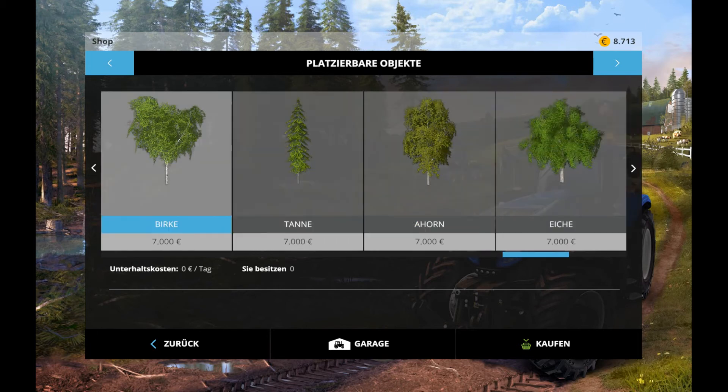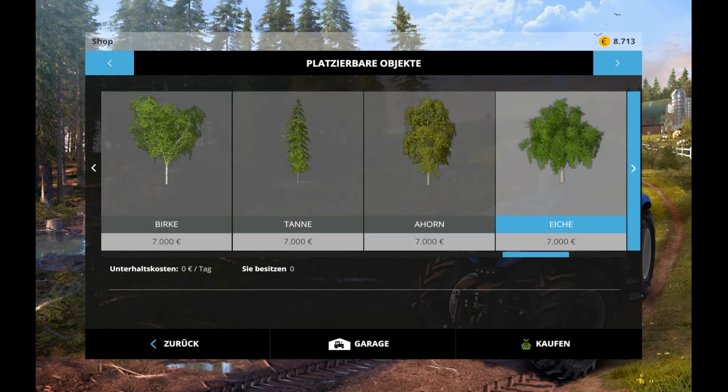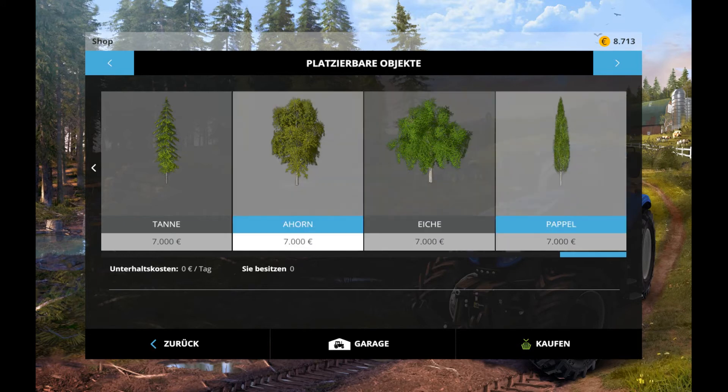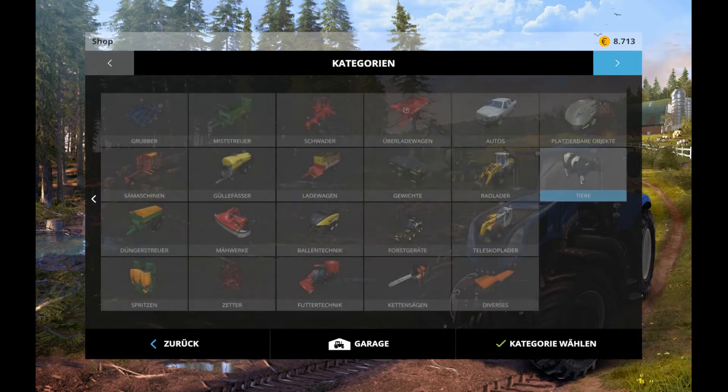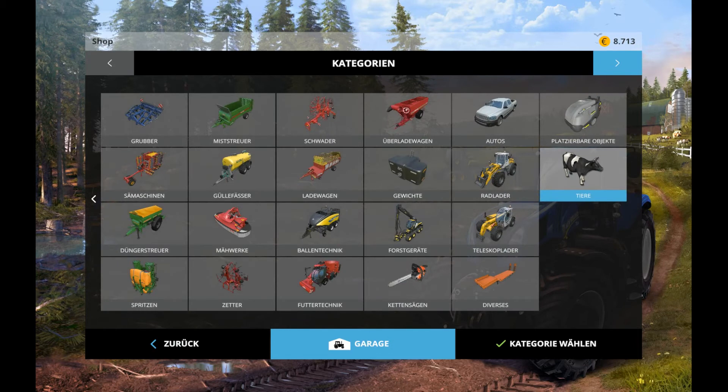Esche – da kann man nichts mit anfangen. Das sind die ganzen Tannenbäume und sowas hier. Bringt alles gar nichts ein. Ahorn, Eiche – das ist nur Verzierung. Und die Pappel. Tiere: Huhn kostet 70, Kuh kostet 2,5 – auch teuer. Und das war's.